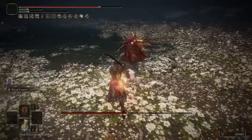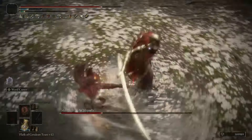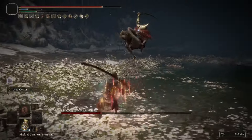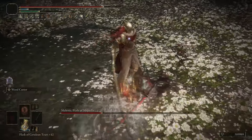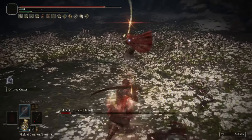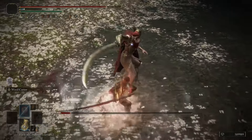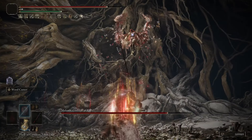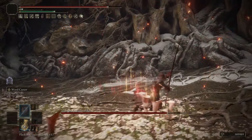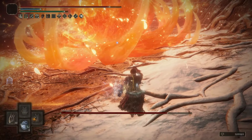The first build that we'll be going over is going to be centered on Rakshasa's Katana. Rakshasa's Katana at max level gets a B rating in dexterity and does 55 blood loss. Unfortunately, we cannot increase that blood loss. However, the unique skill Weed Cutter — as you can see, it can destroy Melania with it — is just extremely overpowered and awesome.